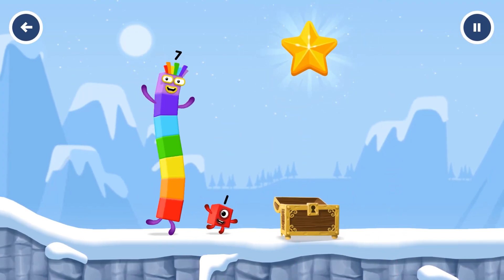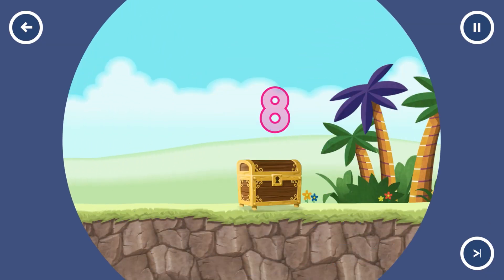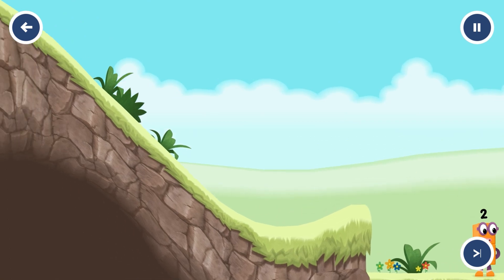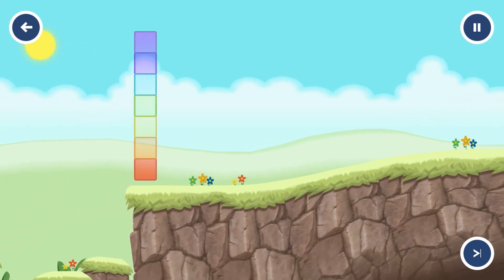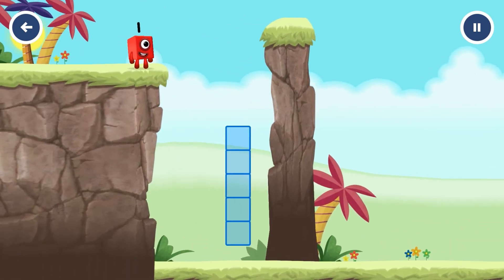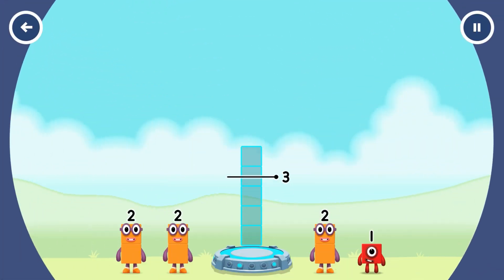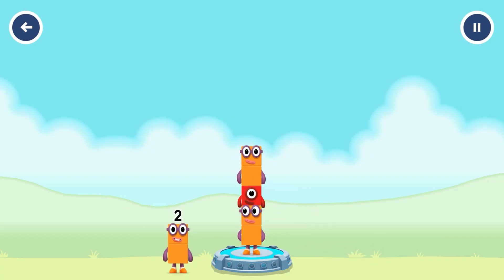Try another adventure next! Continue. Add number blocks to make five. Two, one. Correct! Two plus one plus two equals five.